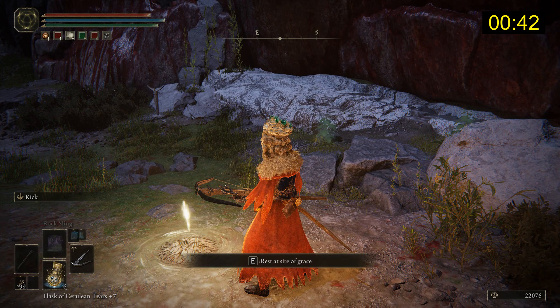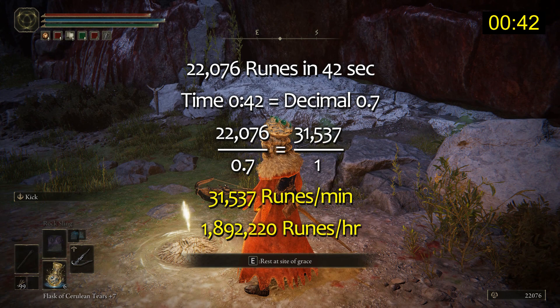Each run gives 11,038 runes. We had 2 runs in 42 seconds, so that's 31,537 runes per minute, which equates to 1.892 million runes per hour — which is undoubtedly the best farming spot in early game.